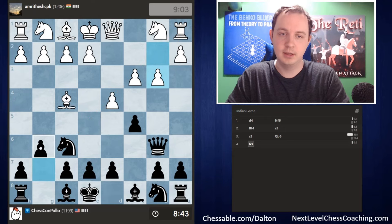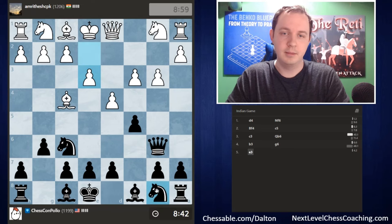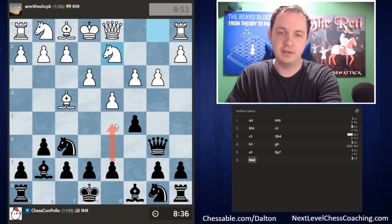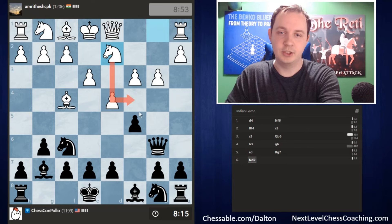I'm going to play g6, put the bishop on g7, and try to take advantage of the fact that there's no pawn on b2 anymore — using the slightly more open diagonal toward the rook on a1. This isn't the only good move; knight to c6 or trading pawns first are also options. The game plan is to eventually play d5 and then aim for the pawn to e5, though that needs some preparation since white has the bishop on f4 and the pawn on d4 protecting e5.